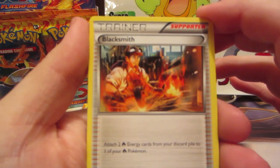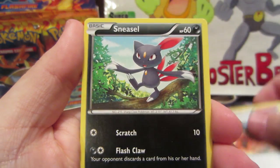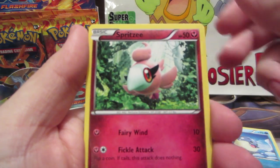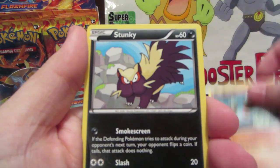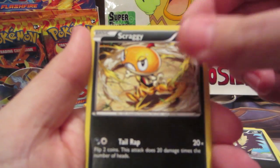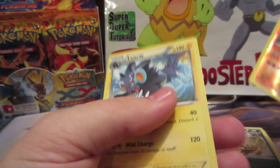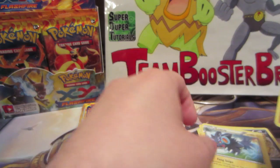All right, our first Blacksmith! Sneasel, Miltank, Spheal, Spritzee, Binacle, Stunky, Scraggy, Graveler reverse, and a Luxray regular rare.